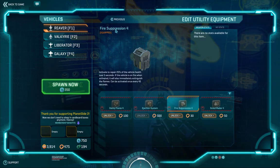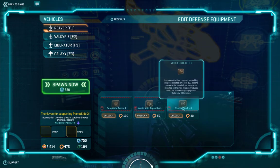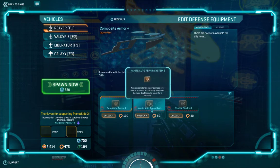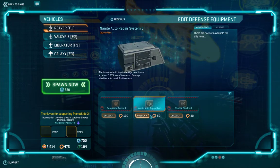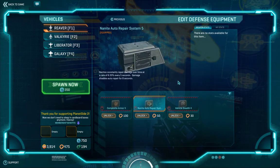I'm going to go ahead and get Auto-Repair and Fire Suppression on that one. In Defense, you've got Composite Armor, Auto-Repair, and Vehicle Stealth. Vehicle Stealth — you have a little bit of that already innately, but this increases it. Composite Armor is more armor, and Auto-Repair is your equipment. Auto-Repair only works when you're not in combat — it's all out of combat. I'm going to go ahead and get this just for the sake of it.